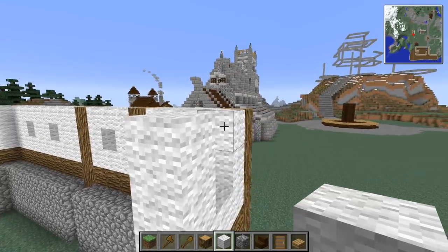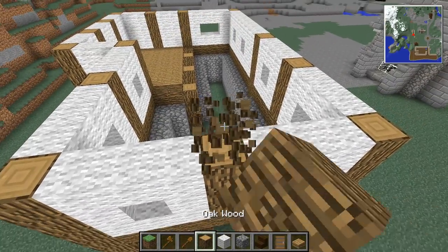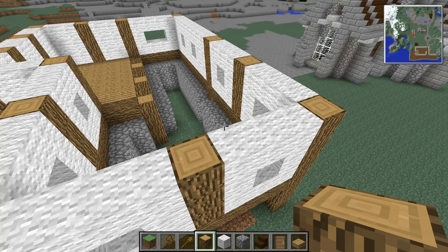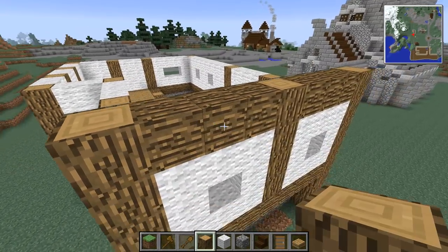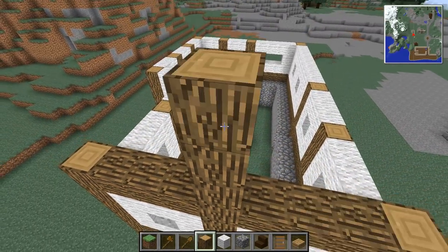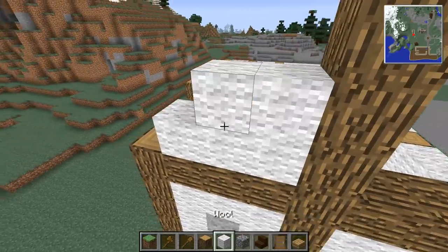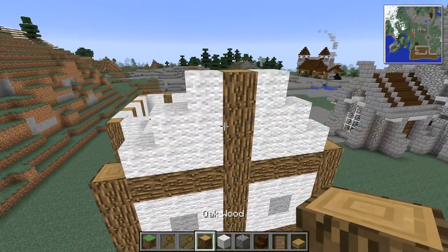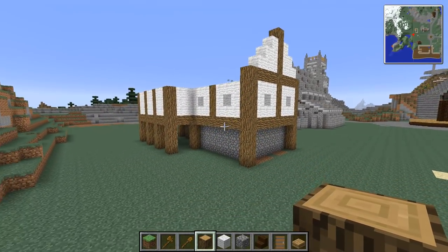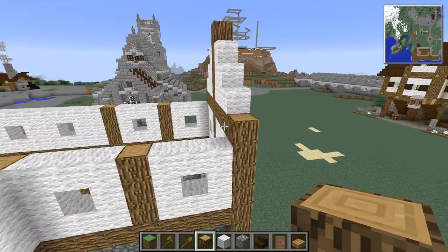I pretty much need a middle point there — I could have two windows like that if we wanted to. We might remove some of these windows because at the moment this is quite a lot of windows. But then this comes up there, comes up there — that's basically going to be our point for the roof. I think that's working pretty well.